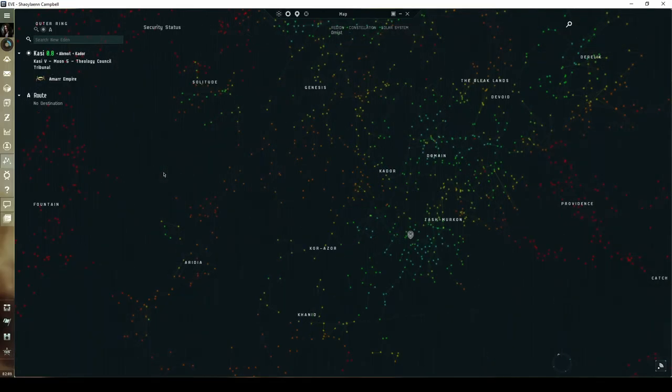The Blood Raider Psychotropics Depot is a combat signature found only in low-security systems throughout the western regions of Amarr space. This includes Aridia, Genesis, the Bleaklands, Kador, Korazor, and Kanad.